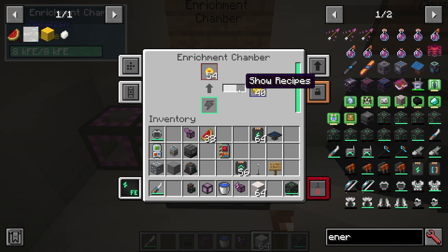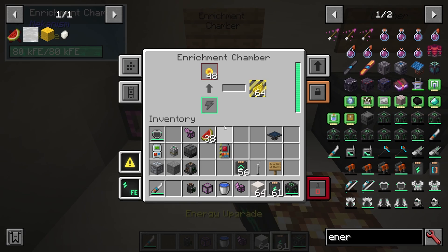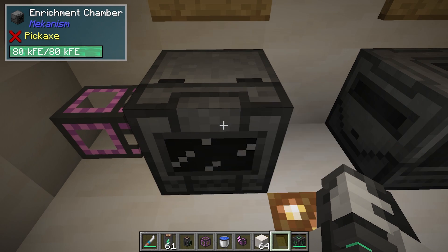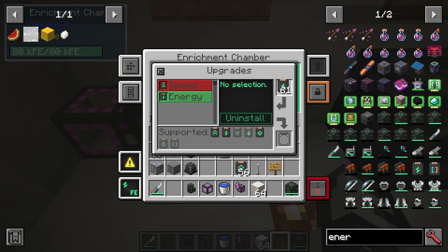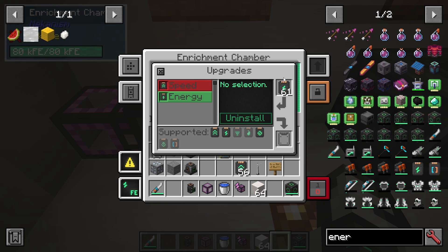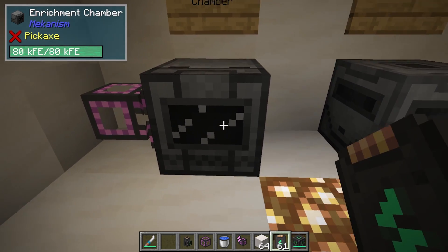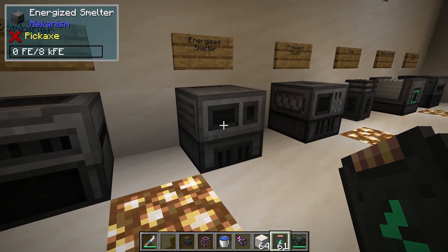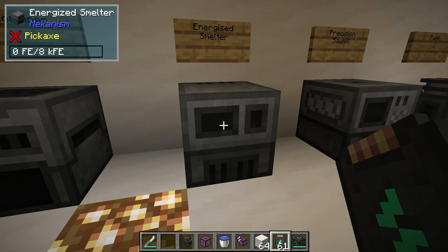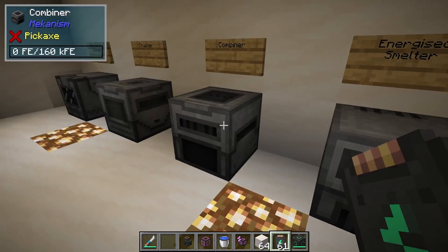However, it's going to use a lot more energy when you do this. So I can also put in some energy upgrades — shift-click them in. You can see the energy capacity goes from 0 FE out of 8 KFE up to 80 KFE, so you can see they are going in there.